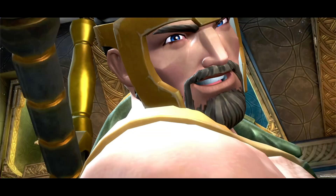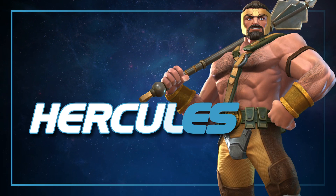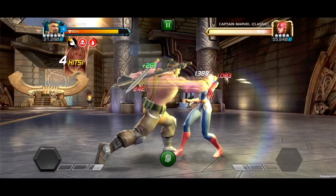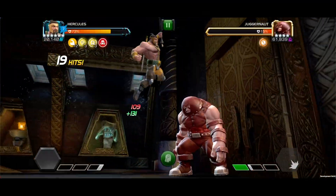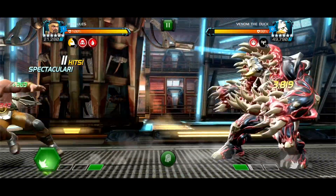Welcome back to another Champion Deep Dive and today we're talking about Hercules! You voted him in and now you've got this double-edged and liquid courage friendly, big yellow and red number flexing, intercepting powerhouse ready for you to get your hands on him.